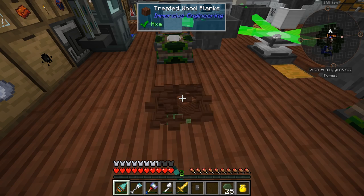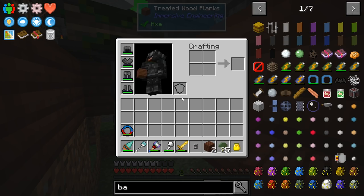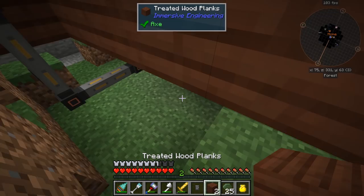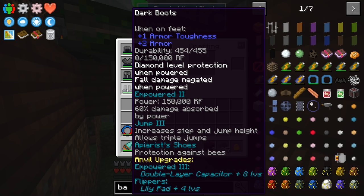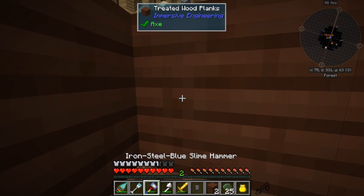Down below, I went ahead and replaced our current power with the Enhanced Energy Conduits, which are not too expensive as long as you have some of the energetic alloy, which we did, so that was not a big deal. We can go ahead and get out of here.